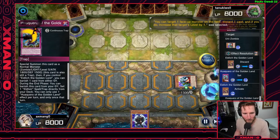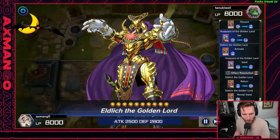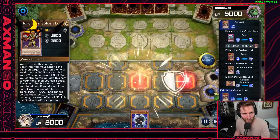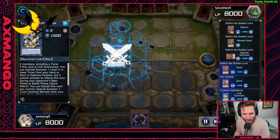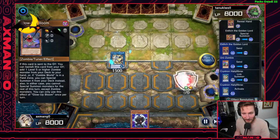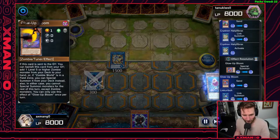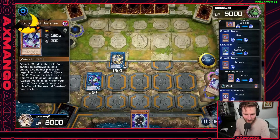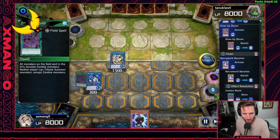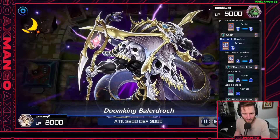In certain situations, I'll use Unizombie to mill a Golden Lord if I already have access to Zombie World another way — whether by activating Zombie World directly or discarding a Necroworld Banshee from hand with Unizombie's effect. That lets me send Hakido to the graveyard to then special summon back the Golden Lord, then go into Hauke Fibrax, set in the end phase to Starless Sanguine, and get another Eldritch from the deck for an even bigger board presence.